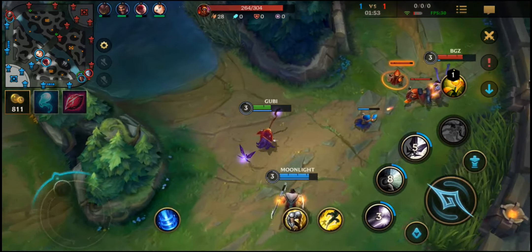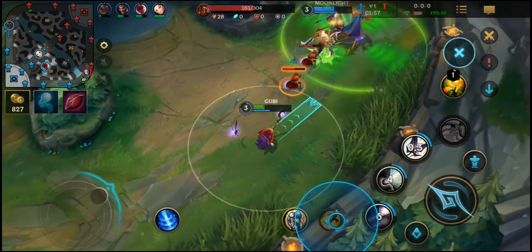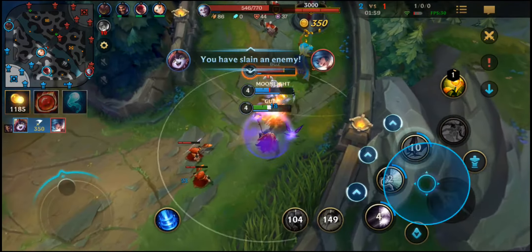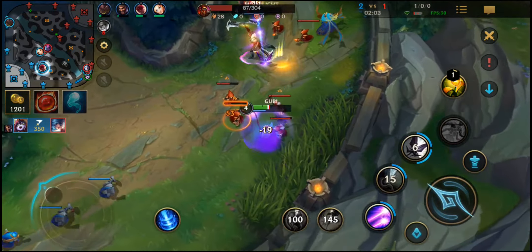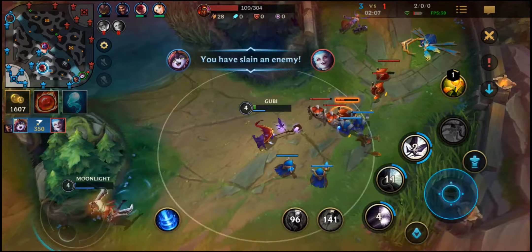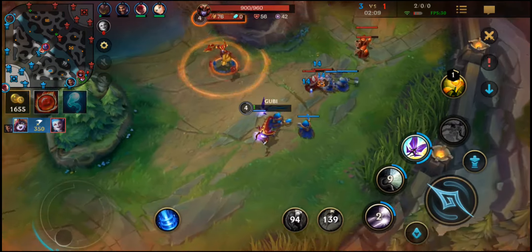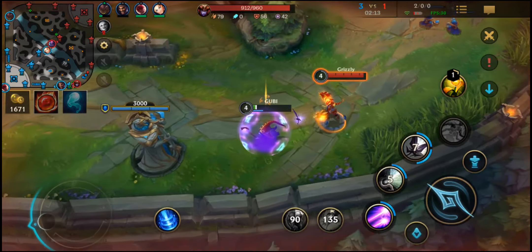Hello and welcome to a guide for Lulu. Lulu is a support mage who just came out. She is one of the supports that really synergize well with ADCs that have lots of attack speed, such as Jinx or Vayne. Her ultimate is extremely impactful and can change the tide of battle, as well as save allies.